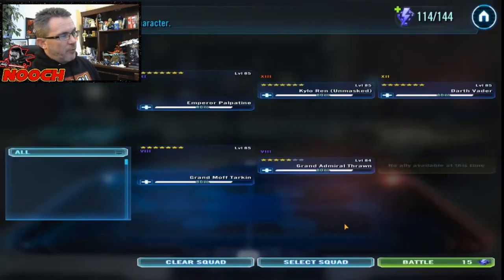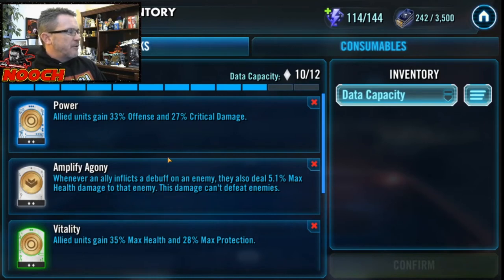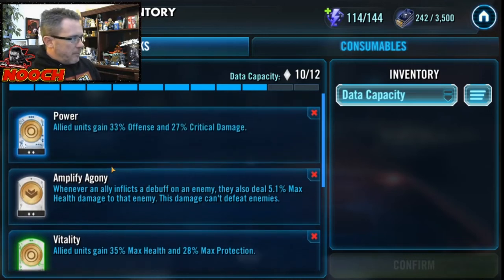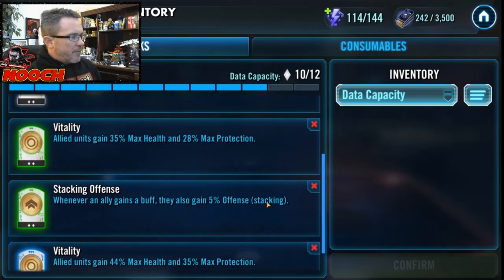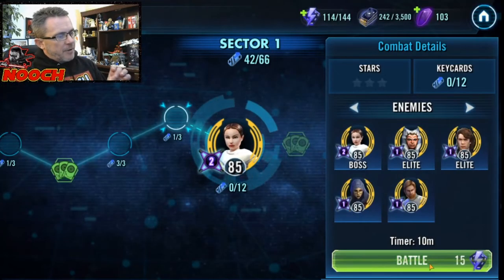They're gear 12, and Nooch does not feel confident. We're going to have to bring out the entire big team. Let's review Nooch's data disk inventory: we have this power which gives 33% more offense and critical damage. Whenever we inflict a debuff, we deal 5.1% max health damage — that's a big deal with this dark side team. We also gain 5% offense whenever we gain a buff, plus more health and protection. So we've got all that going for us.